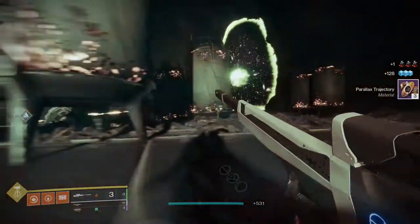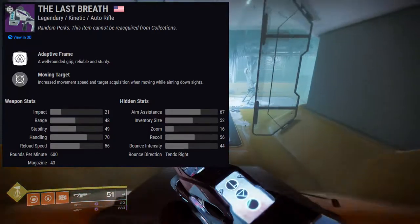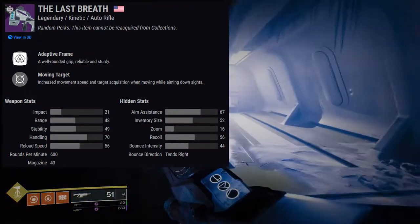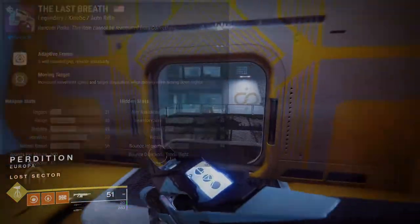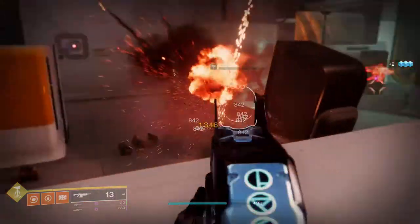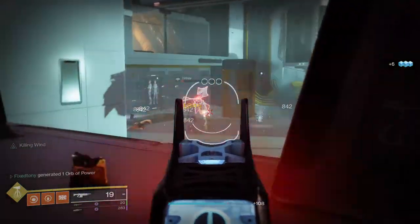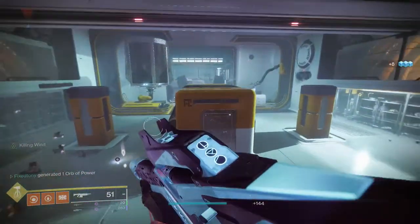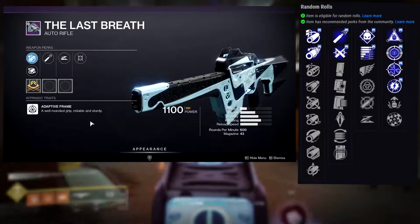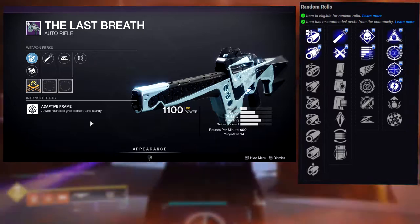First we're going to be talking about Last Breath. It is a kinetic auto rifle in the adaptive frame family, and I love this weapon — I had it back in vanilla D2, it was my bread and butter auto rifle. Seeing it back I was like, oh my god, I need to get a good roll on this. The perks are pretty cool for PvP; for PvE I wish they used other damage perks, but it's still doable. For the first row: Demolitionist, Subsistence, Killing Wind, Ensemble, Dynamic Sway Reduction, and Slideshot.